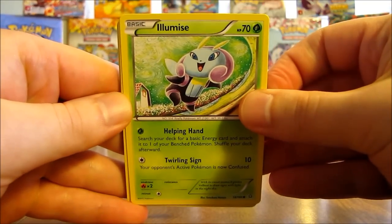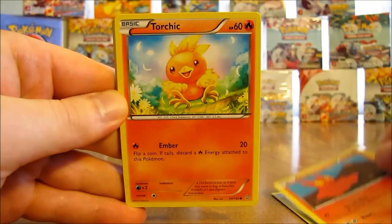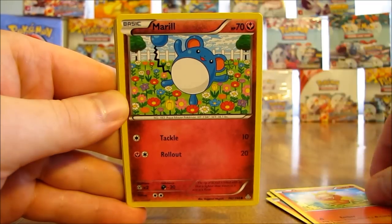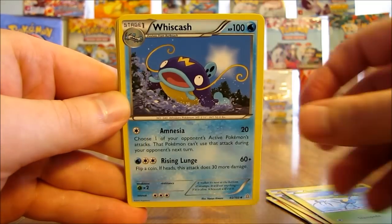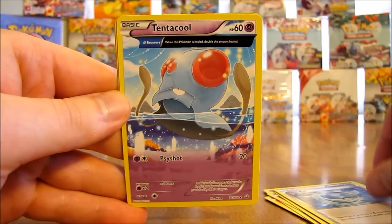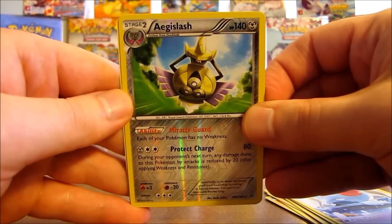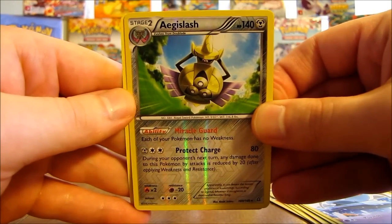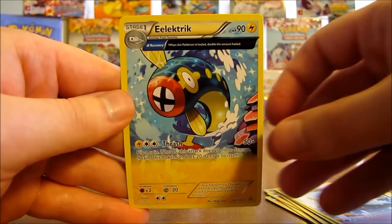This one starts off with Illumise, there's Slugma, Torchic, Marill, Surskit, Whizcash, Dive Ball Trainer, Tentacool. Reverse holo of an Aegislash — which is a rare card, very nice — and then the actual rare in the pack is an Electrike non-holo.